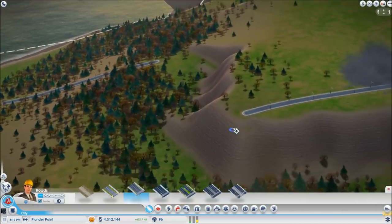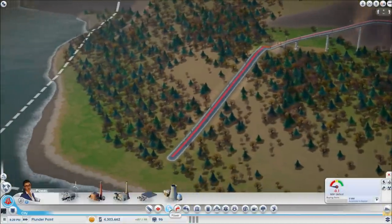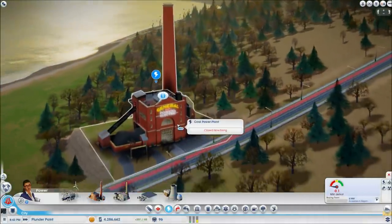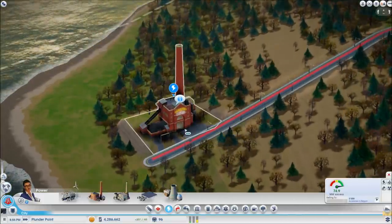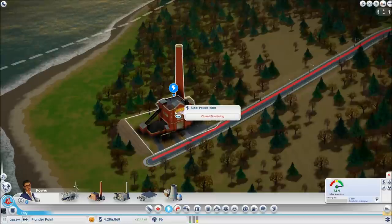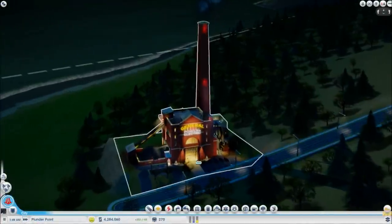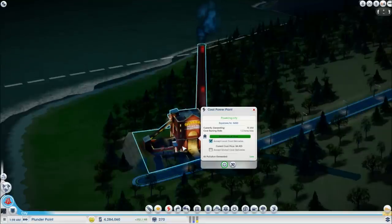Make sure it's connected by road before you place it down. Now that we have it here, it's not going to start producing power right away. It has to be manned, and right now it's closed. Let's wait until we get some employees to run it. And there you go — our power plant is powered. Let's take a look at the modules and some general things to know about coal power.